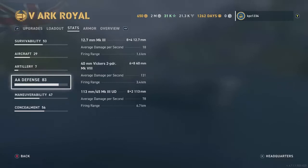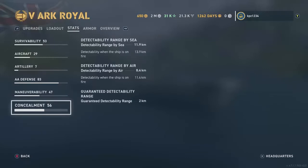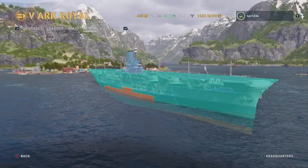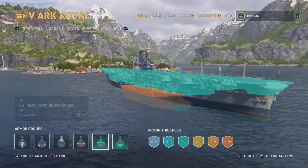Maneuverability: 31 knots, so it is not slow. 990-meter turning circle — that's rather large. 12.8-second rudder shift time — pretty fair for a ship of this size. Concealment: 11.9km on the surface, 8.4km from the air, and 2km guaranteed detectability. You'll see why those numbers are so vastly different in a minute.